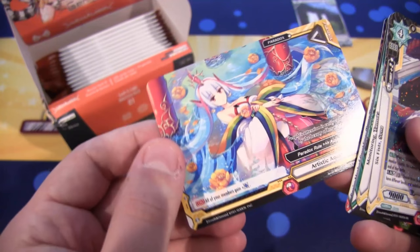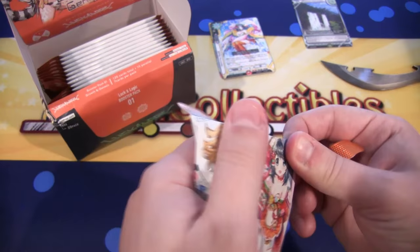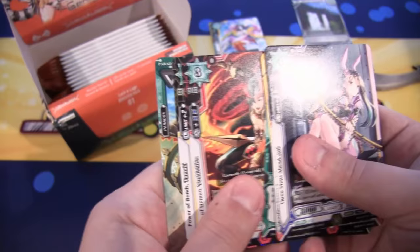Starting off with a Double Rare is always good. I might be a little bit slower opening some of these because I'm not really used to this game yet. The artworks are so cool. And what do we have here? This one is another Double Rare — back to back — and this one is Powerbond Tamaki.